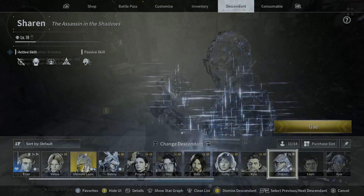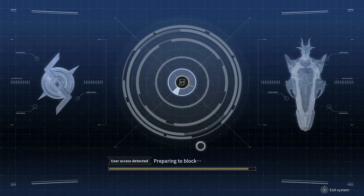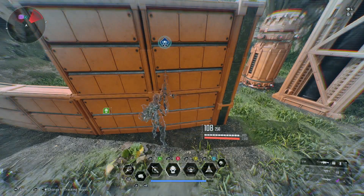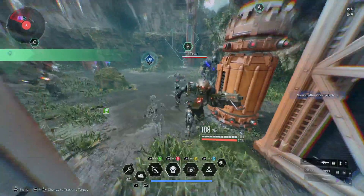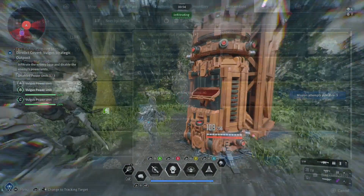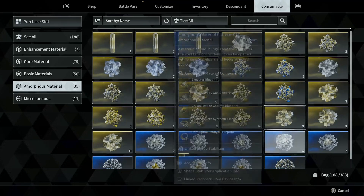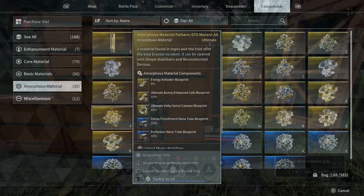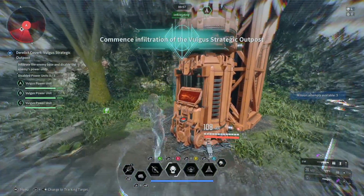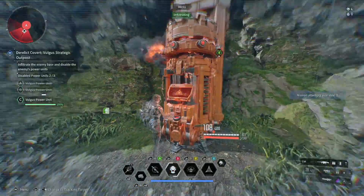Both characters are essential to farming important materials in this game. Enzo will make opening vaults a piece of cake. And Sharon is the only character in this game right now that can go invisible. You need invisibility to infiltrate certain outposts in order to acquire certain patterns — a resource used to farm ultimate Descendants and ultimate weapon parts for research or crafting. If you don't have these two characters in your arsenal, you can rely on strangers or friends to help you out.